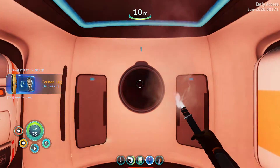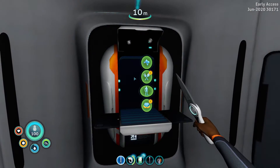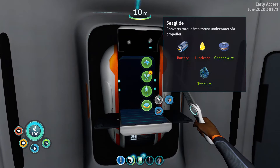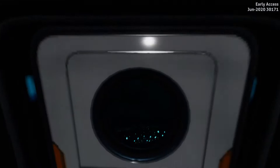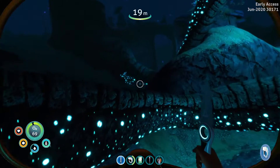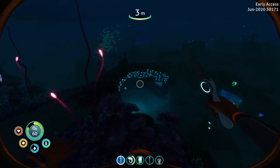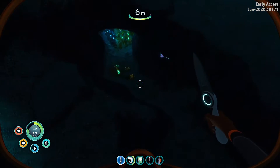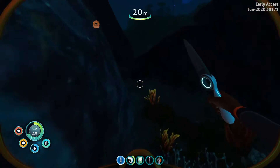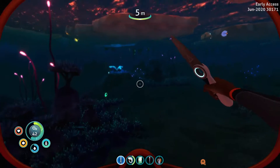Back at base. One of the new deployables we want is the sea glide, which needs a battery and some lubricant. I know what you're thinking — I said don't bother with lubricant earlier, but that's fine, we can make it quickly now. Let's check tunnels for some ribbon plants and grab more creepvine seed clusters so we can make lubricant. I have enough copper ore already.